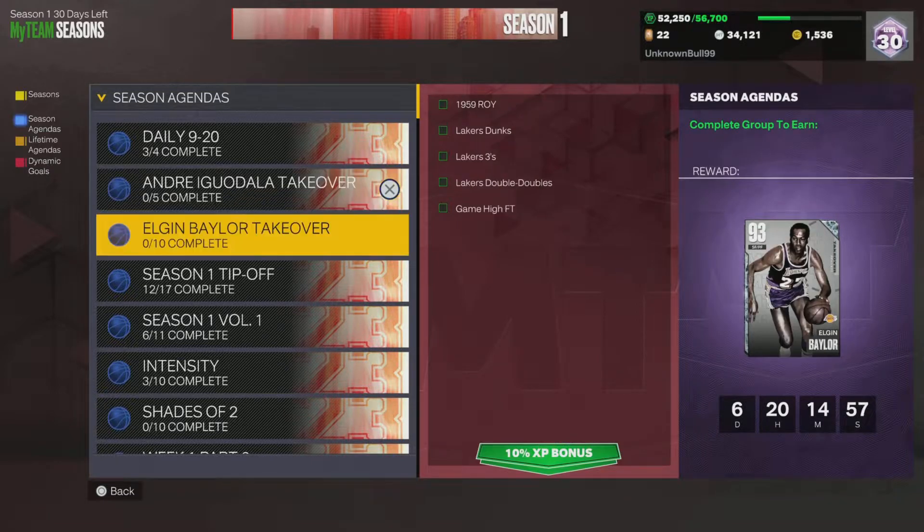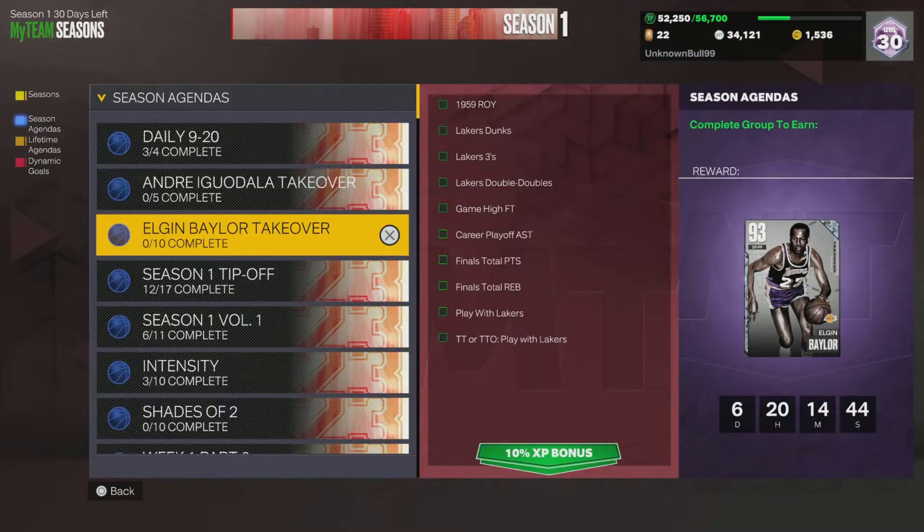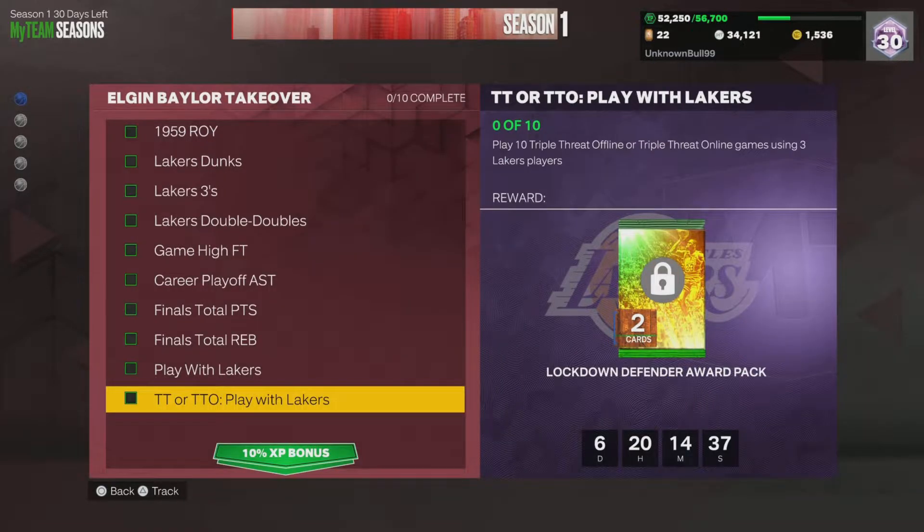If you already got the Andre Iguodala, fair enough. Where you really want to take advantage is the easier challenges. I got the Donovan Mitchell — the grind was kind of easy. For the Elgin Baylor, I feel like not too many people are going to go for this card, but mind you, you have a whole week to get it and I feel like it's pretty easy.